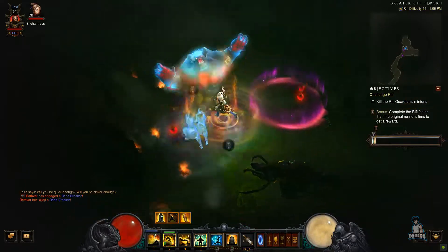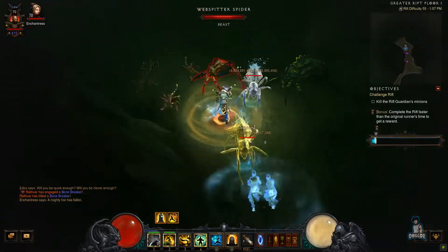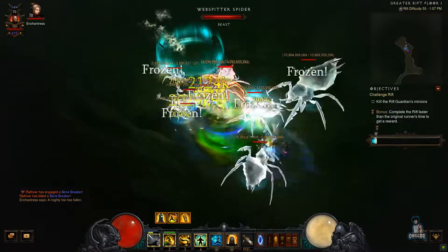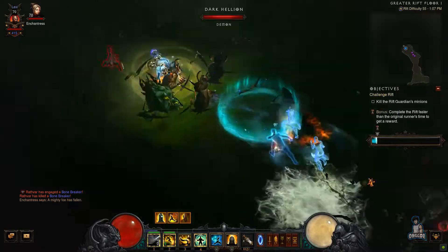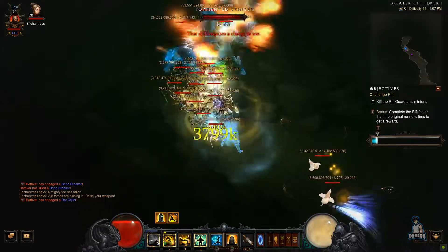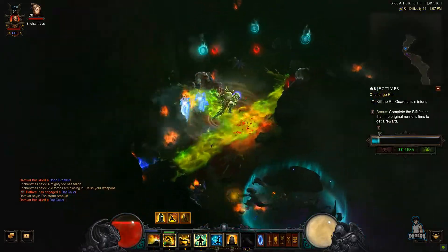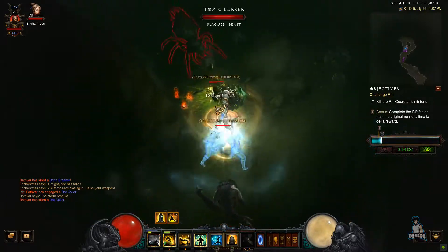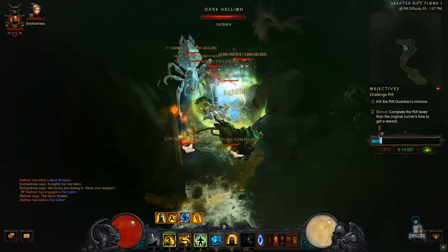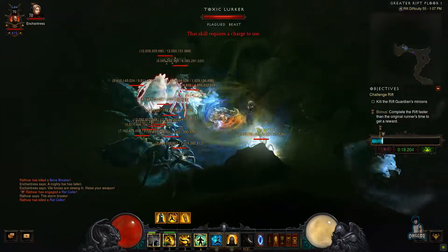My only concern as always is the mob density I'll be getting. The floor we started out on I do not like at all — I've never liked the cave — so I'm just going to try to get from point A to point B as quickly as possible. At least there seems to be a pretty good amount of mob density right now, with already two elite packs.